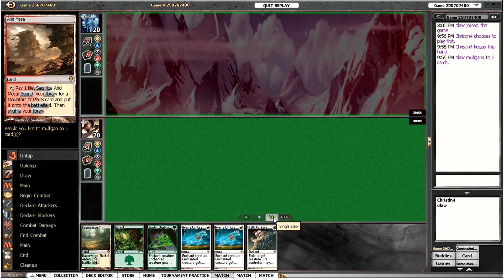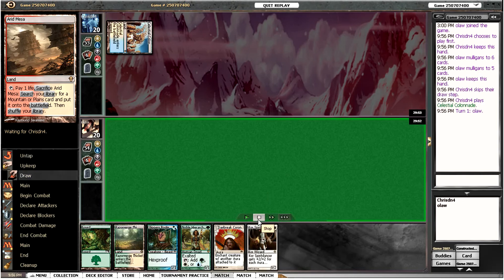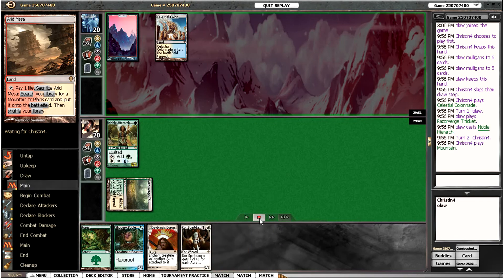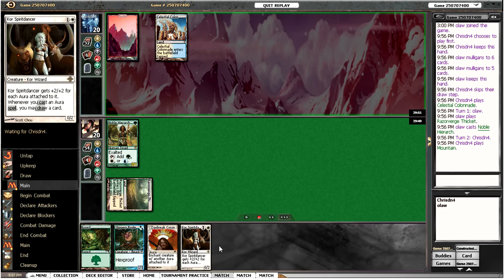Here is our second mulligan going down to 6 cards — again no creatures, not really worth keeping. So we're going down to 5. This is actually fairly decent for a 5-card hand. We're going to have to be happy with this. Ravine into a Noble Hierarch, and if we manage to draw a one-mana aura we might be able to play Spirit Dancer and draw a card in the same turn.